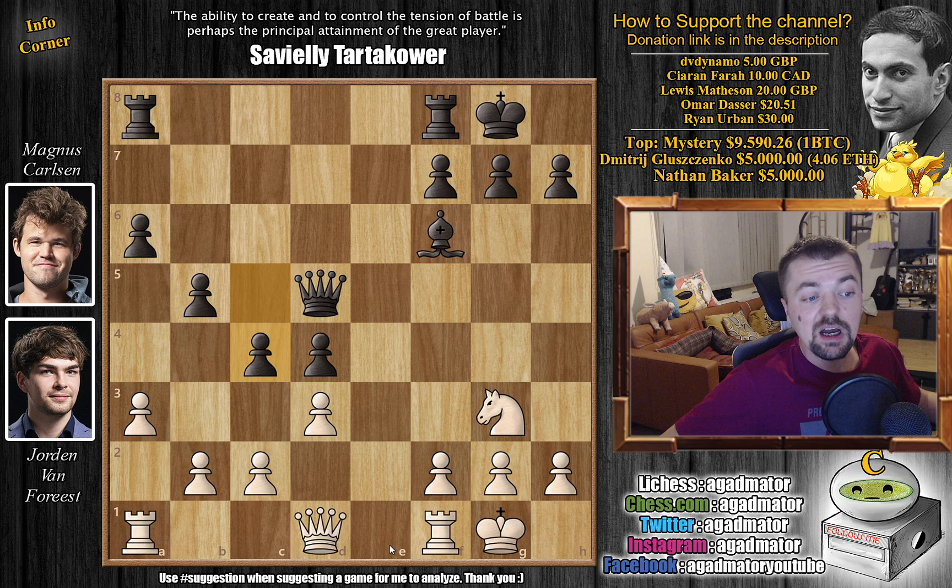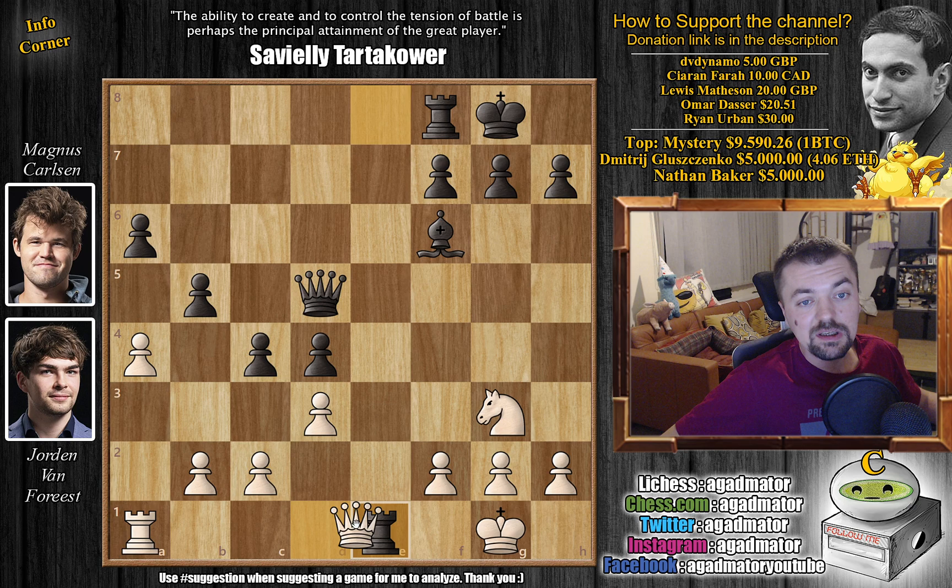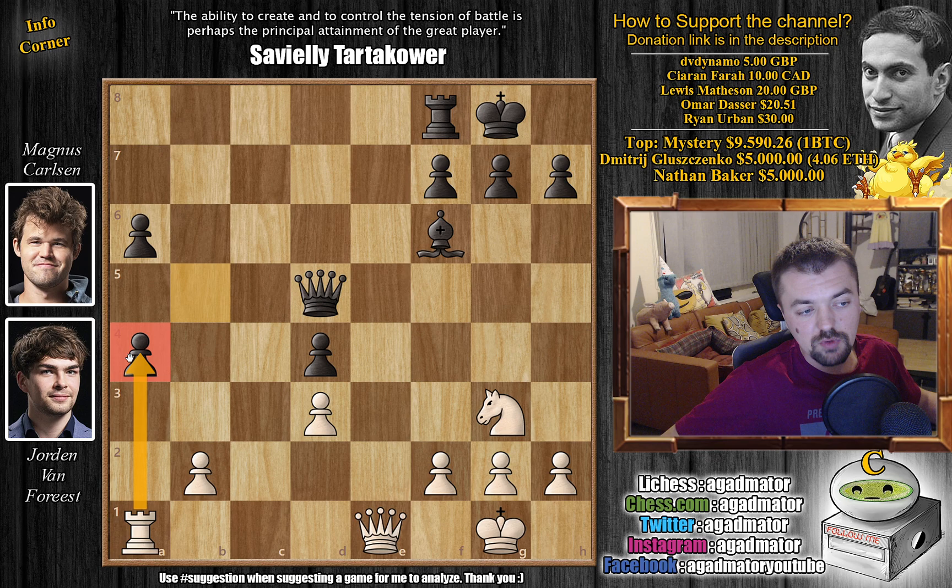We have knight to g3 and now c4 — Magnus continues pushing. We have rook to e1, putting a rook on a nice open file, and rook 8 to e8 — Carlsen does the same. We have a4 now, trying to create some weaknesses in Carlsen's pawn structure. Magnus trades once: rook captures on e1, queen captures on e1, and c captures on d3, c captures on d3. Now b captures on a4, and we have queen to d1 — not capturing right away. If you capture right away, Magnus could get queen b5 action going, attacking a lot of targets.